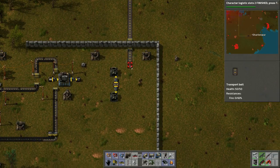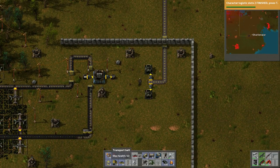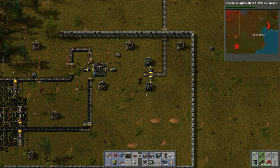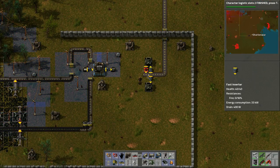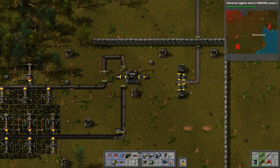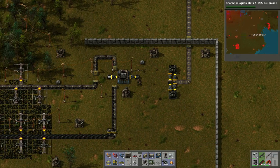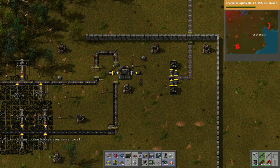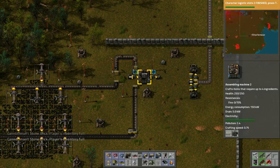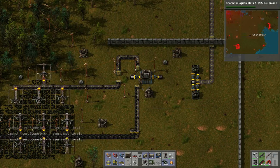Yeah, we're gonna need more belts anyway. So that's this assembly now. What needs to happen — if we do that, then we can do this, which means we can offload bricks. We probably want a chest for the bricks. Then we just need to pick up as many of these as we can and drop them off, because we want to make the concrete.